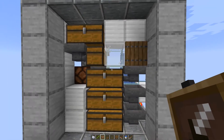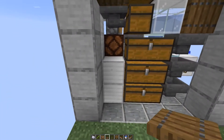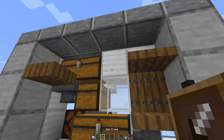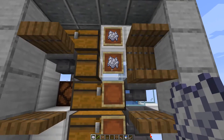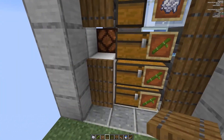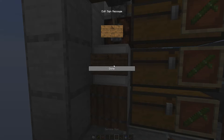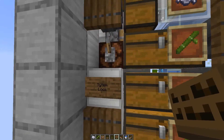Now we finalize the decoration with the items in the hotbar. We put trapdoors here, here, here, here, here, here, and here, and we put item frames along the top — two will show bone meal and then one two three bamboo. We close those, and we put a switch here. We can put a little sign here saying 'system lock', so this means that if the switch is on, the system is actually locked.